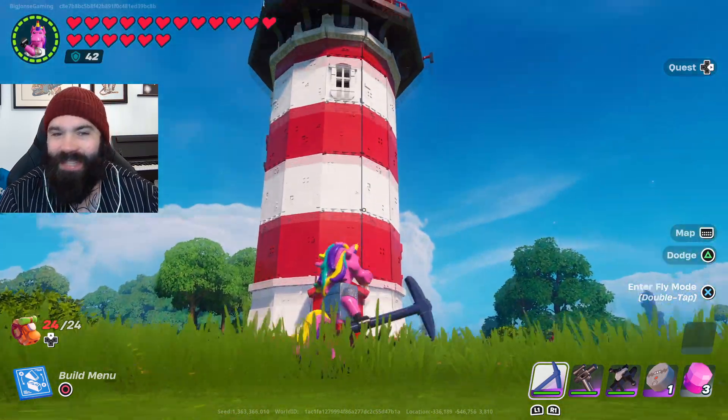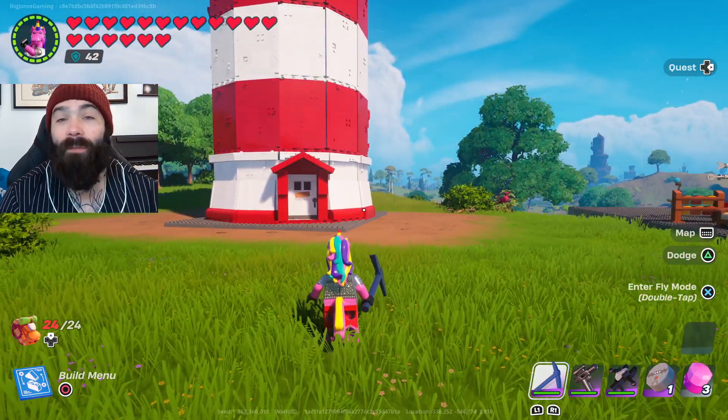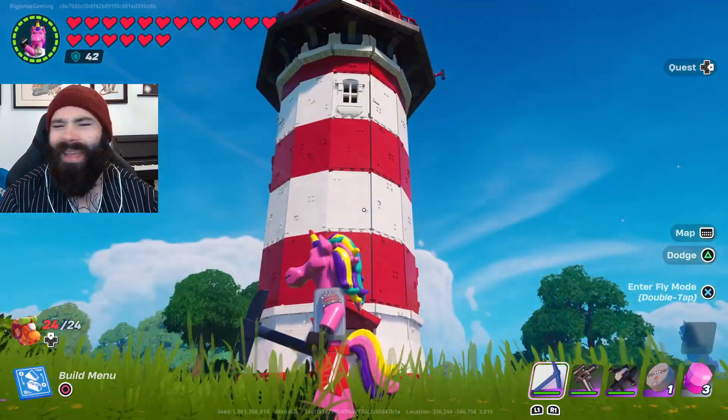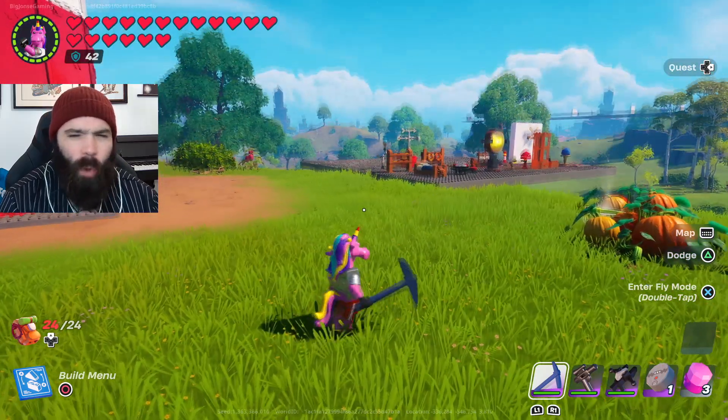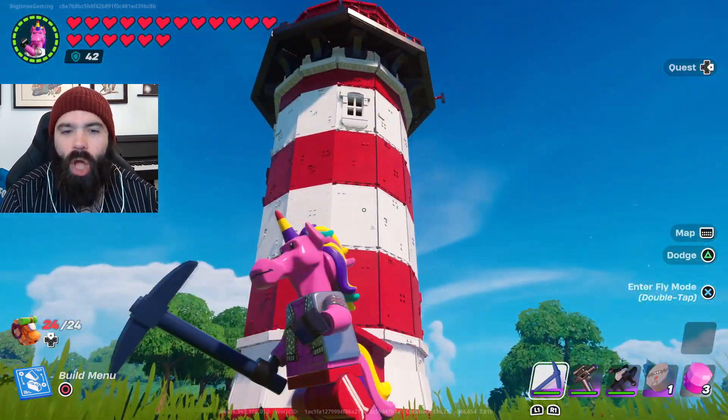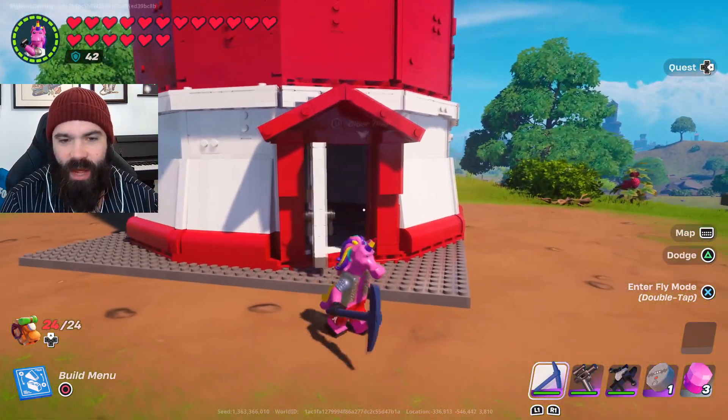So here you go — this is the lighthouse right here. As part of this bundle it is 1,000 V-Bucks from the item shop. You only get one build and I'm pretty sure it's 23 decor items that you get. So it's a bit of a weird one, just the one build as part of this bundle.